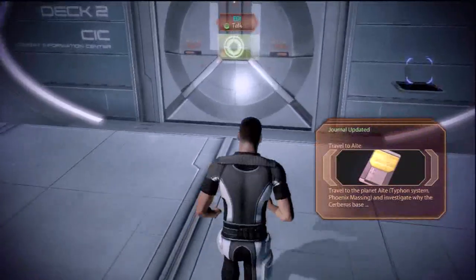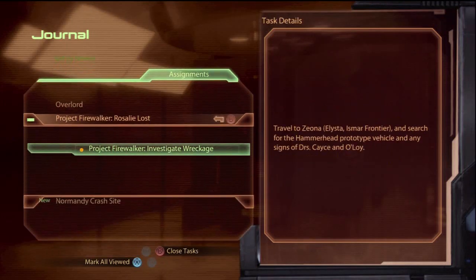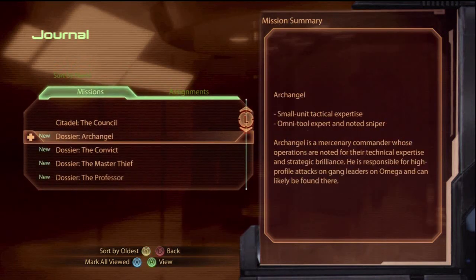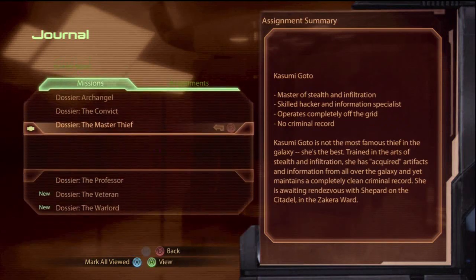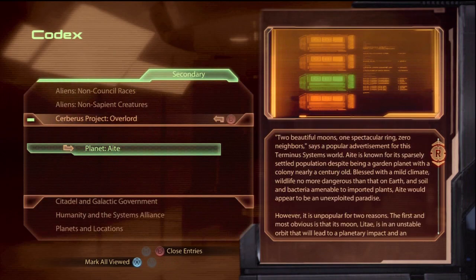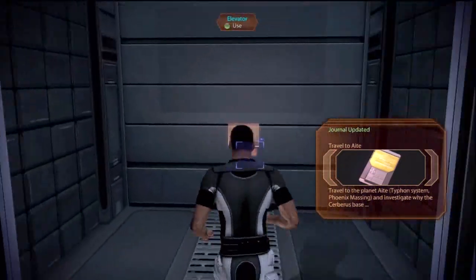We'll just go anyway. Got new objectives. We'll call those dossiers. Sight down - Council, Convict, the Master Thief, the Professor, the Veteran, the Warlord. We stopped the Collectors. The codex - smart view is red, or whatever.